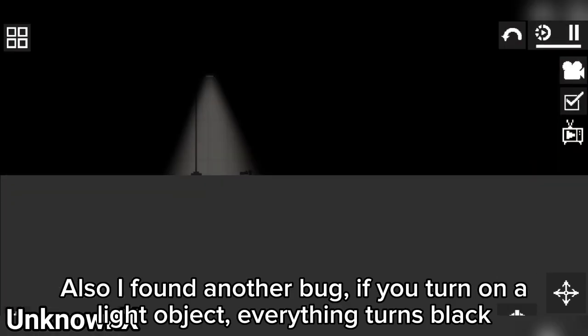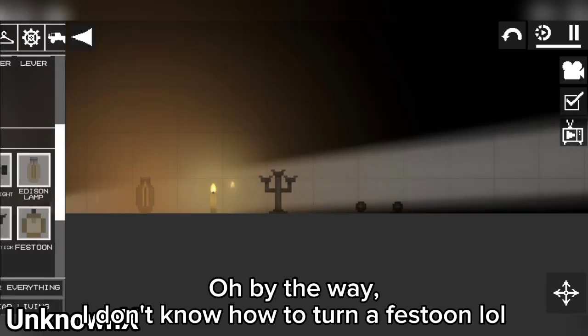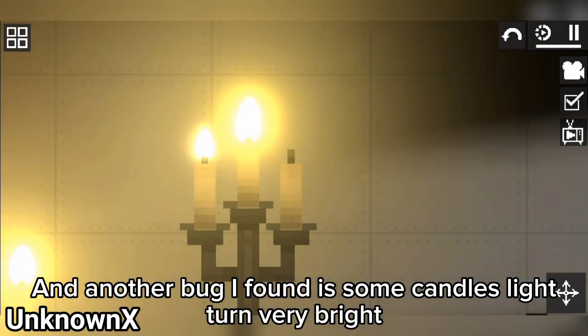I found another bug — if you turn on a light object, everything turns black. By the way, I don't know how to turn a Vistone on for long. And another bug I found is that some candles light up very bright.